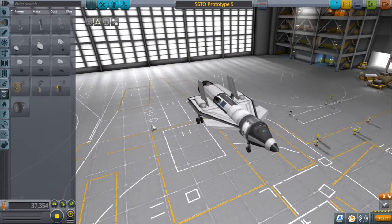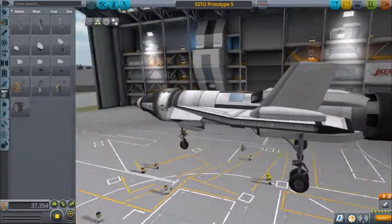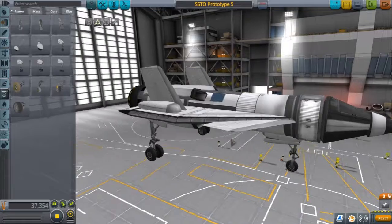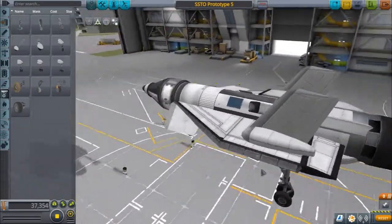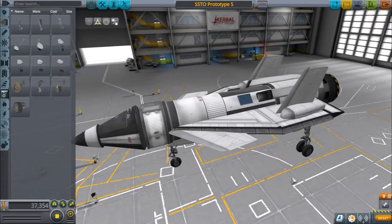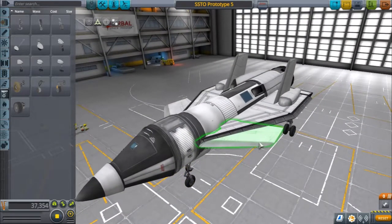First off, what is this SSTO? An SSTO stands for Single Stage to Orbit. This small craft can make it all the way to Kerbin orbit and land back at KSP without refueling or ditching a single stage, let alone activating another one. The plane is pretty easy to fly, so it's relatively good for beginners.